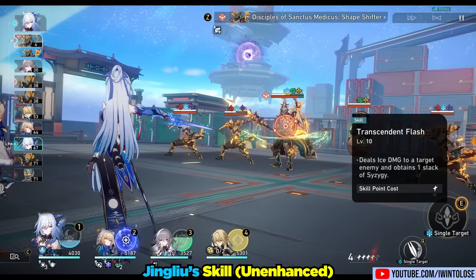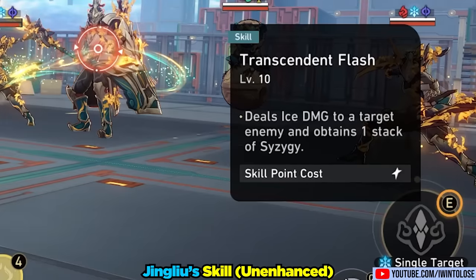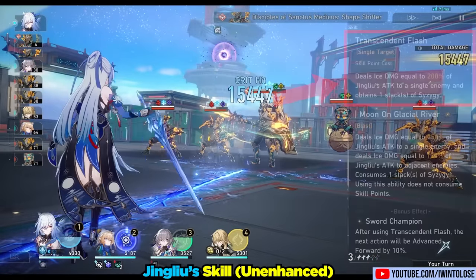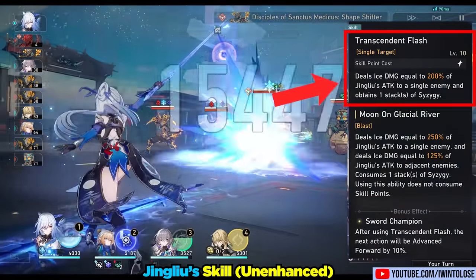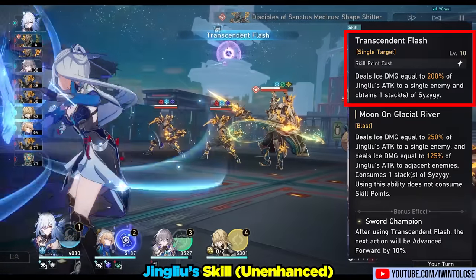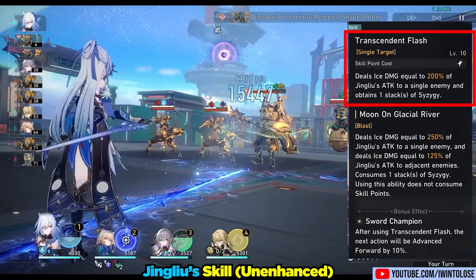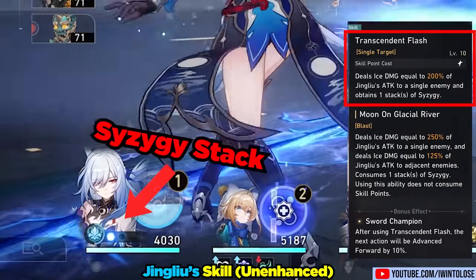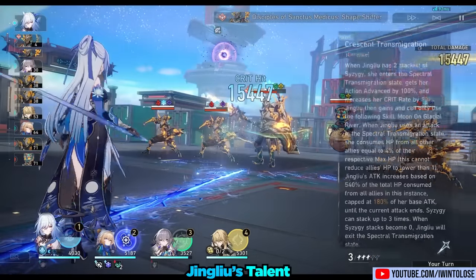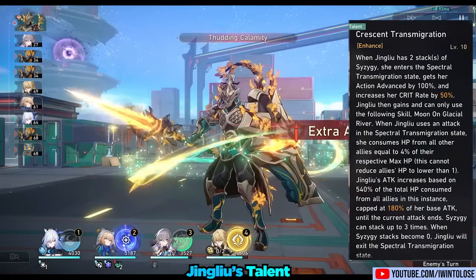After that, we have a much more important part of her kit: her skill, Transcendent Flash. Her skill costs 1 skill point and deals an instance of 200% ice damage to a single target. More importantly, it provides Jing Liu with 1 stack of Syzygy energy. But we'll have to talk about her talent next before we continue on with part 2 of her skill.